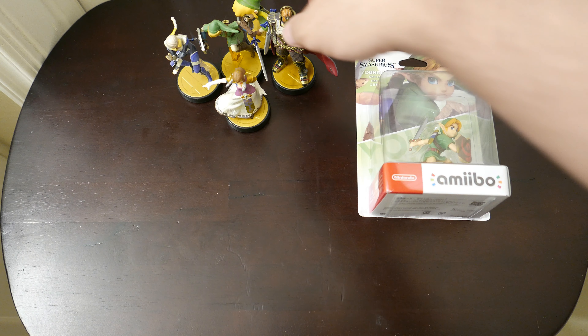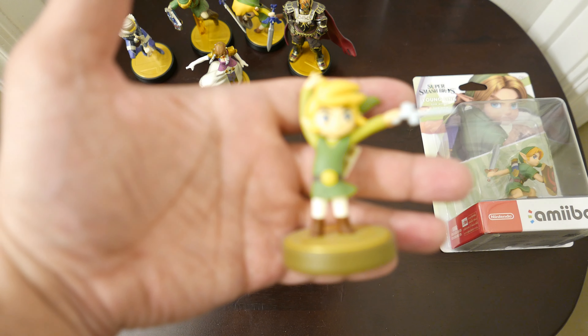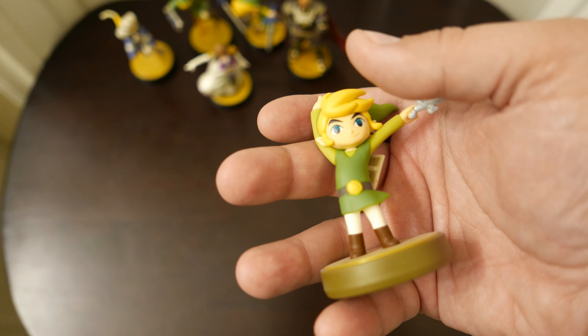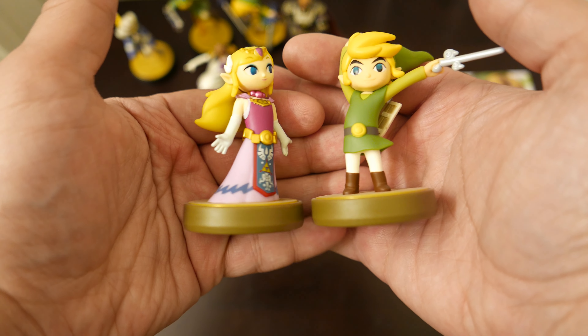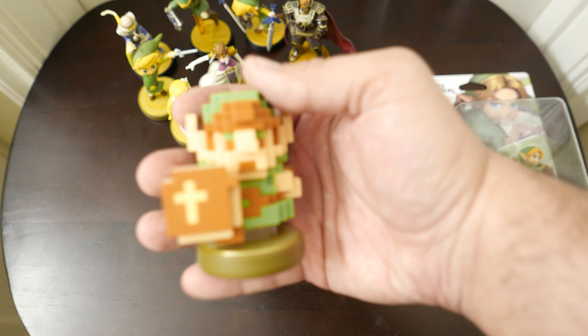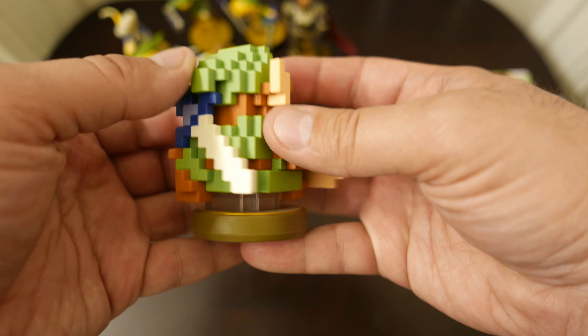There were a bunch put out that were just kind of Legend of Zelda-themed. Here is Wind Waker Link — those were available as a two-pack in the United States and separately elsewhere. Then you have this wonderful little 8-bit Link amiibo. That was awesome — I like it so much.